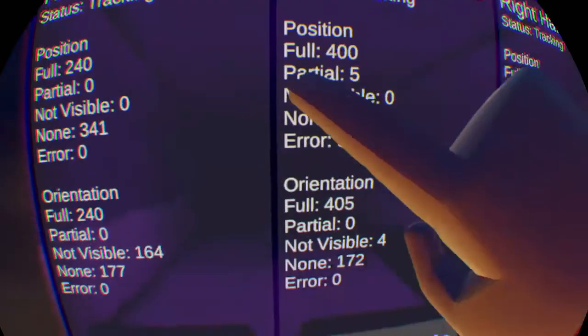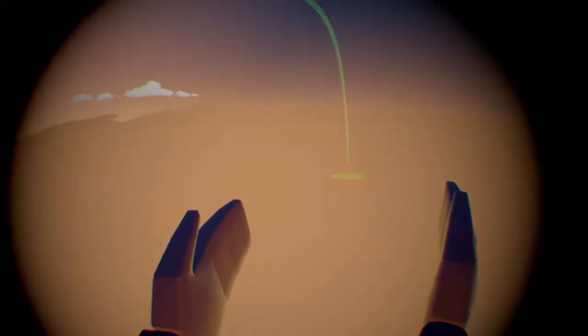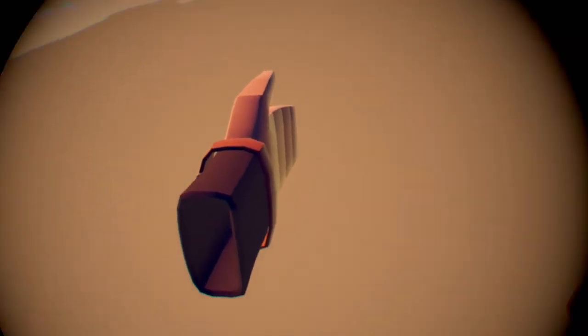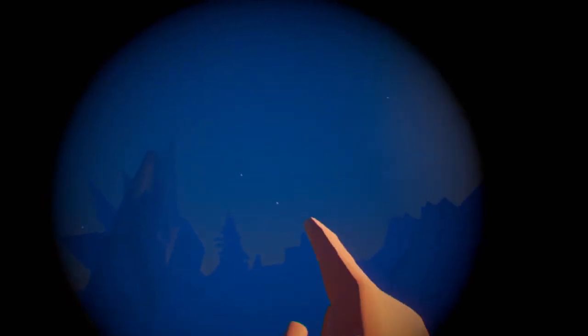Then we do a glitch walk over here. Then you should be down here, and then just teleport. Glitch walk down and then you should be falling.